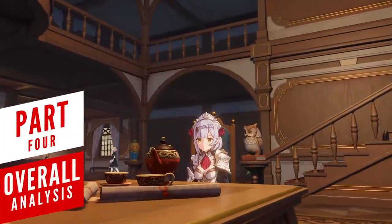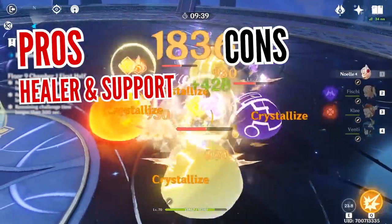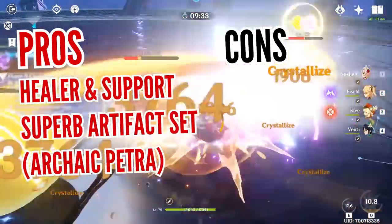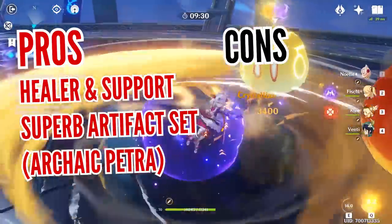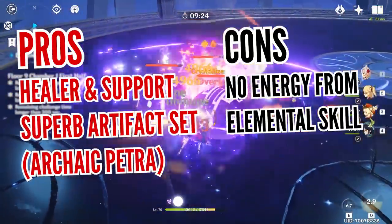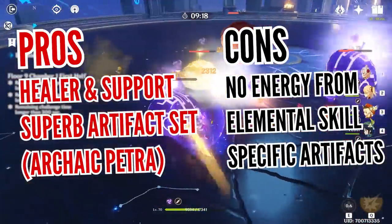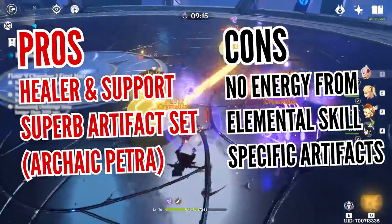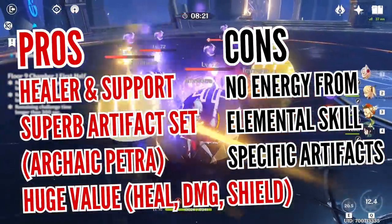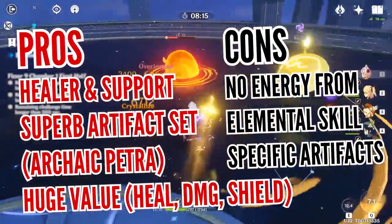There are only a few characters in the game like Noelle who can provide decent damage and great healing, as well as synergize with all elements for further shield generation. What makes her very attractive for free-to-play players is that she can perform both the roles of healer and support, and the powerful Archaic Petra artifact set can give your teammates a huge damage boost. However, there are a few drawbacks: mainly, her elemental skill won't provide any energy, which puts her in a weird spot and requires increasing her energy recharge. And because she needs specific artifacts, they will be mediocre when transferred to other teammates, especially if you have limited resources. Still, the amount of value she can provide is huge since no one can currently heal, deal damage, and create shields for the team — making her one of the easiest characters to invest into.